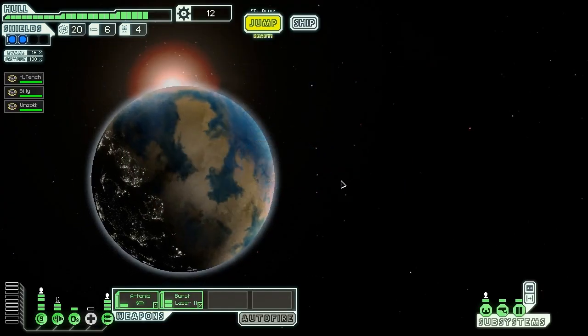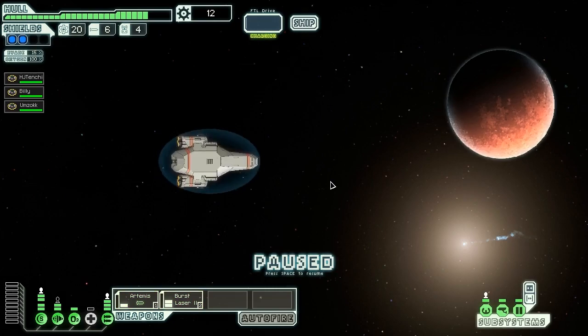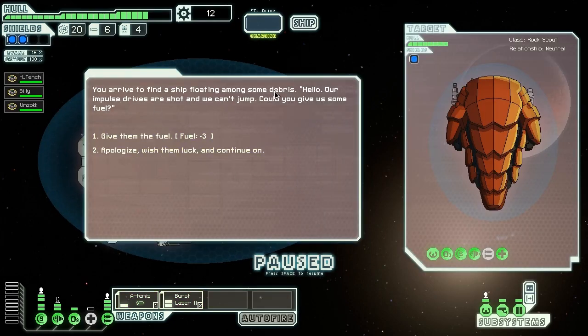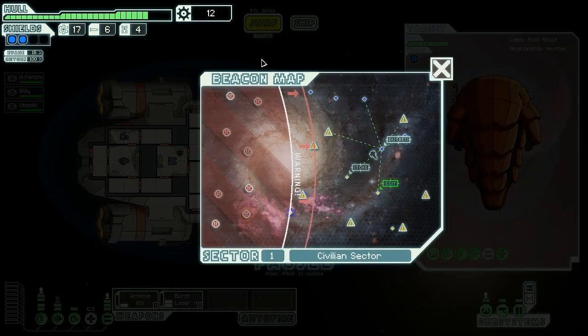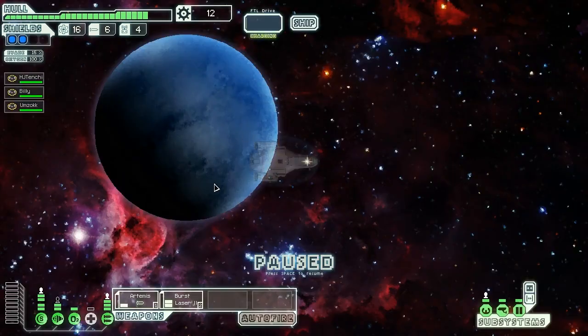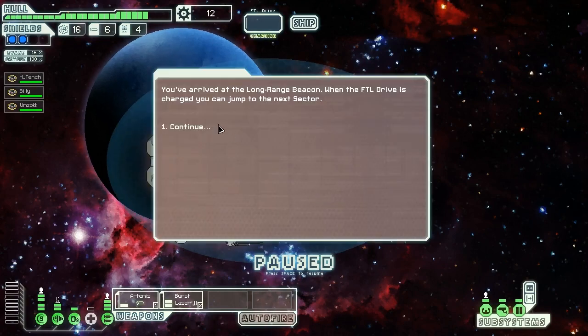Distress signal! We arrive to find a ship floating among some debris: 'Hello, our impulse drives are shot and we can't jump. Could you give us some fuel?' We've got 20 — sure, why not. 'Thank you so much. We don't have much to offer but have a look at the sector scans we took.' Our map is updated. Oh, a store! We don't really have any money though. Possible ship detected — we'll jump to this. There's a possibility of something happening here.